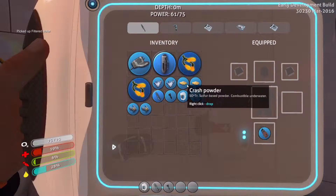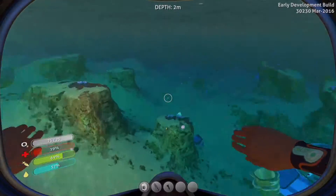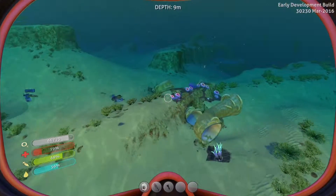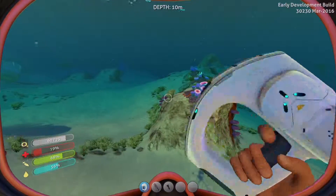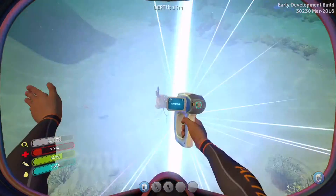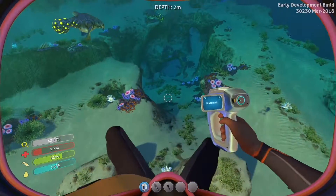I just caught some fish and now I'm gonna eat them and drink them. Last time we built this tiny little base, but really what we actually need is to find some of these blueprints scattered all over the place, and we got this scanner to do it with. You can actually scan anything — you can even scan fish, like this Gary fish. You can scan it and you can scan these things too. Not sure what they are, but you can scan them.